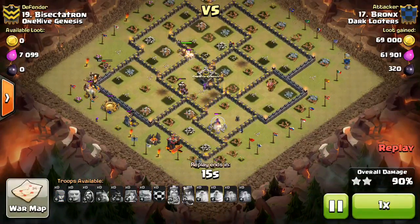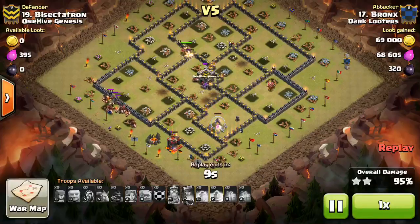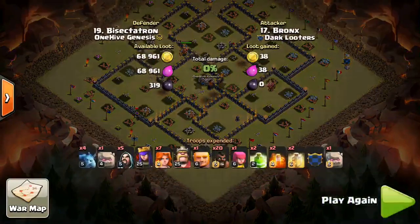And it worked out very nicely. He still has a bunch of Hogs left up, the King at full health, the Queen, some Valks, and the cleanup Wizard. Nice attack by Bronx — I'll take it for sure with three attacks on my base.